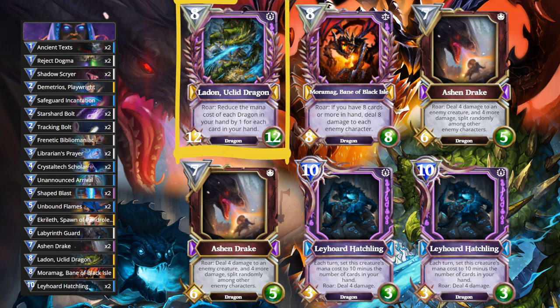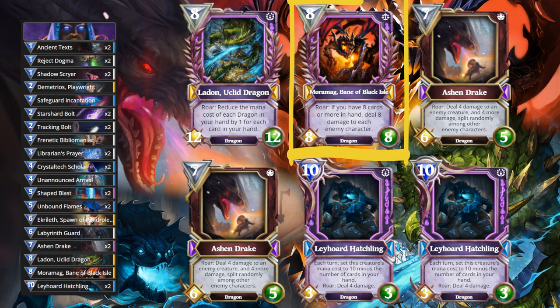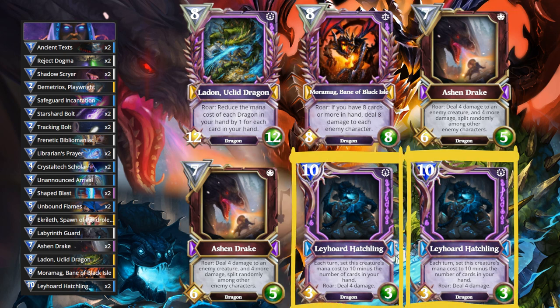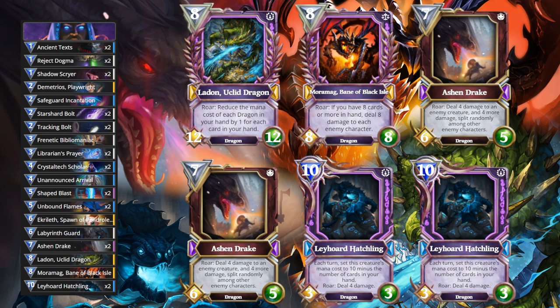Ladin reduces the mana cost of each dragon in your hand by one for each card in your hand. So you play Ladin with a full hand and all of your dragons get reduced to zero — that includes all the dragons on the screen. Plus Ekroleth is also a dragon, though he's not part of the OTK combo. So once you've played Ladin, you buy a card from the Sanctum to refill your hand back up to nine. Then you can play Mormag — he does eight damage. You then play Ashen Drake times two, that's another eight damage to the face. Layhorde Hatchling times two, that's another eight damage to the face. So you can play all 50 mana of these creatures in one single turn.